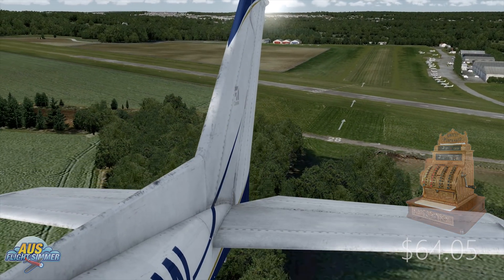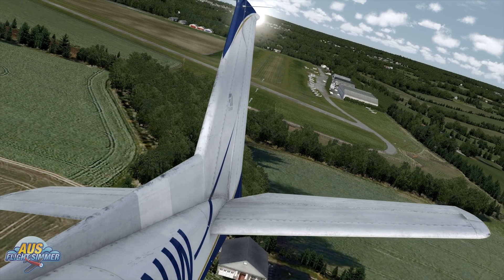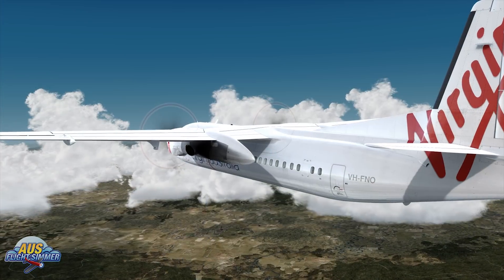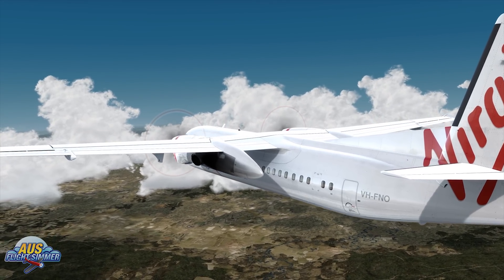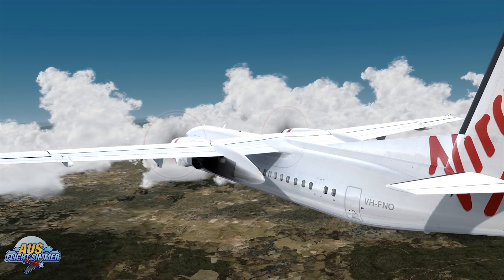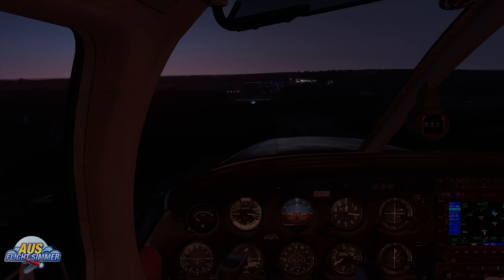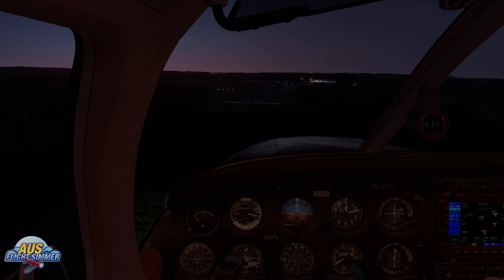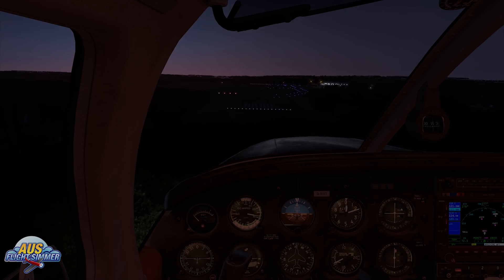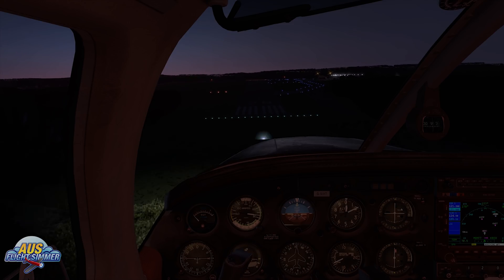These products — Orbex Global, Terraflora, Active Sky and Cloud Art — will all help bring your default simulator out of the dark ages and into the 21st century. The big question is, was I able to shop around and get the best bang for buck and stay under $200 US? The grand total comes to $198.69, just under $200. I think they're four great products to bring your default simulator to the most realistic experience possible.